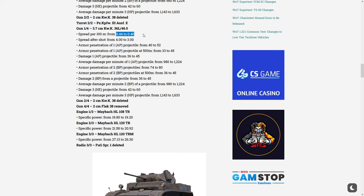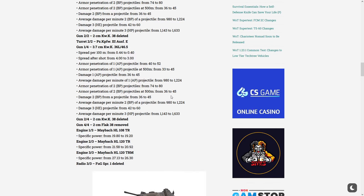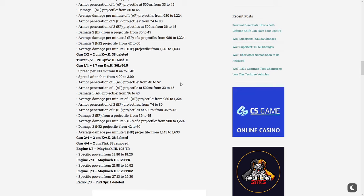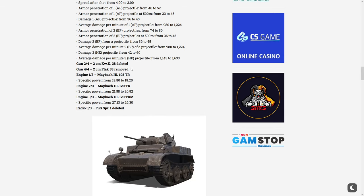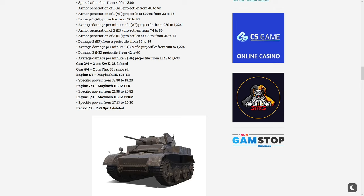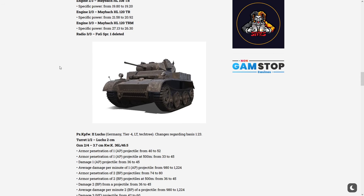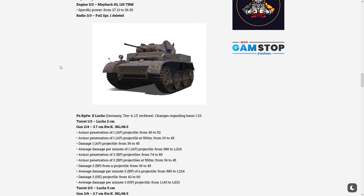The top turret is also getting some love, with accuracy going from 0.41 to 0.40 — slight tweaks. They removed a lot of guns, and they also reduced the specific power-to-weight ratio on the vehicle, probably because it was moving too fast. They also deleted a radio.